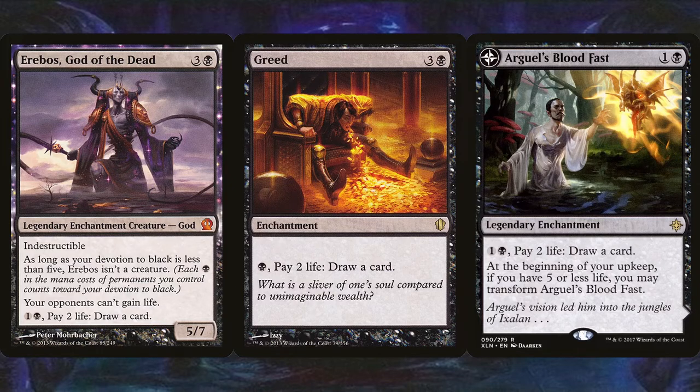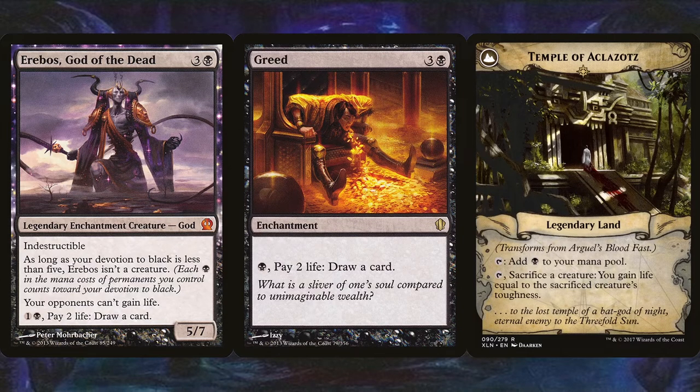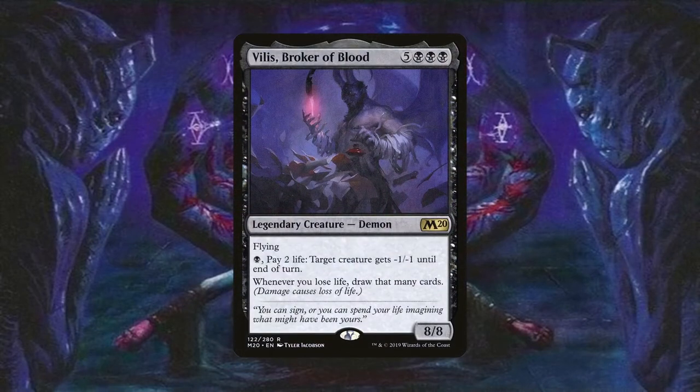Thanks to the way they're worded, since it's life loss and not damage, the pain is not augmented by the deck's group slug effects. If we do manage to have our life total go down too low, Arguel's Blood Fast transforms into Temple of Aclazotz — this land can still tap for mana, but it can be used as a free sacrifice outlet to gain life via a creature in a pinch. Vilis, Broker of Blood also draws you cards at the cost of mana and 2 life — similarly to the Scorpion God, it has the potential to kill off creatures when it does. Vilis costs a whopping 8 mana to cast, but that isn't an issue when you're generating so much mana. You don't even need to pay mana to draw cards with Vilis — with all the pain you're receiving and life you're losing, you're going to be drawing into a ton of cards. He's also an 8/8 flyer so you can very easily send him toward an opponent at low life and kill them off one at a time once the pain has gotten to them.